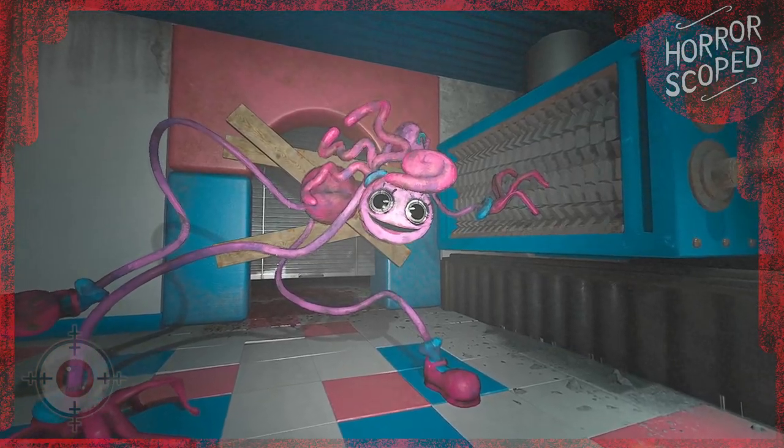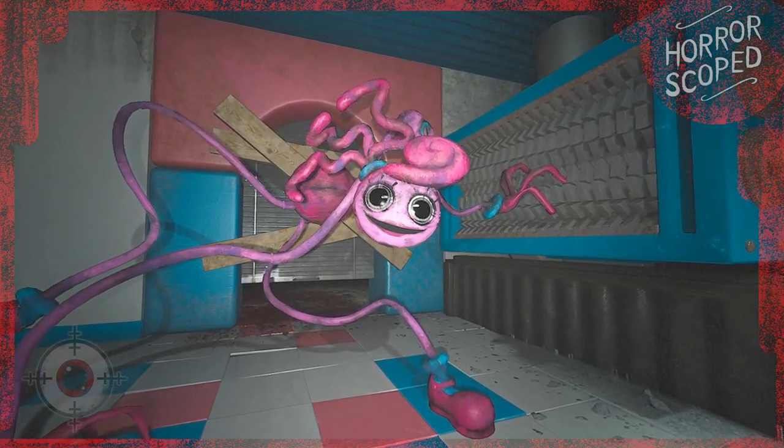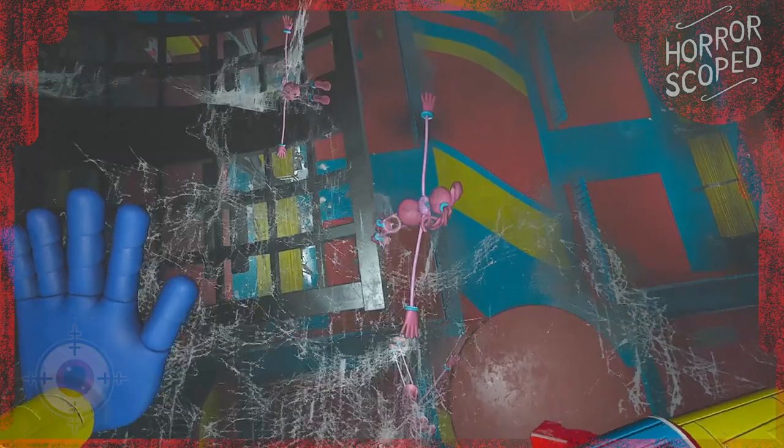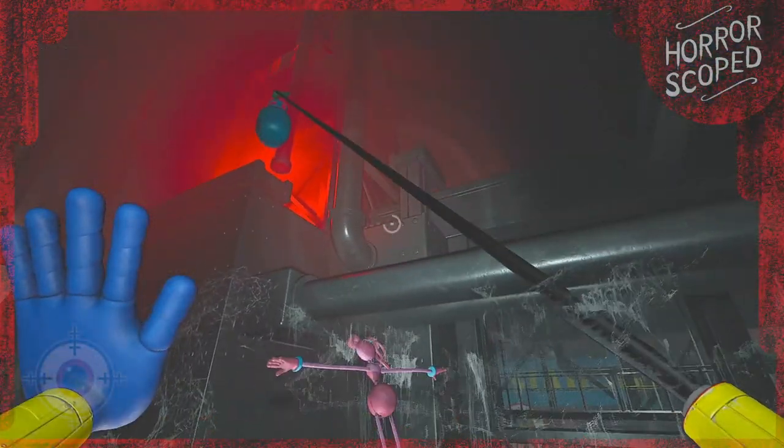I still have a mod active which changes the Huggy Buddies to Mommy Longlegs, so you're going to see three T-posing Mommy Longlegs up here. But we use our canister to fly ourselves up on top and we can jump off on top of Mommy Longlegs. I gotta say, it's honestly a lot of fun having your own flying machine.